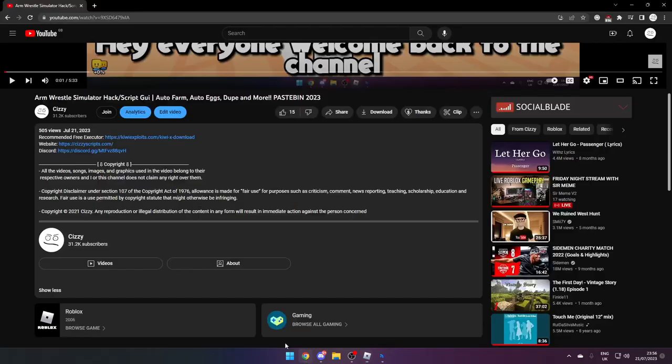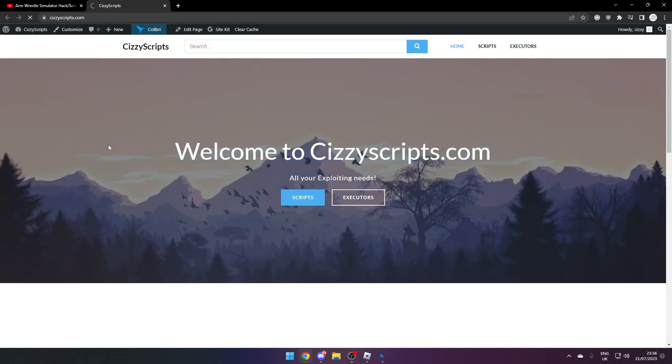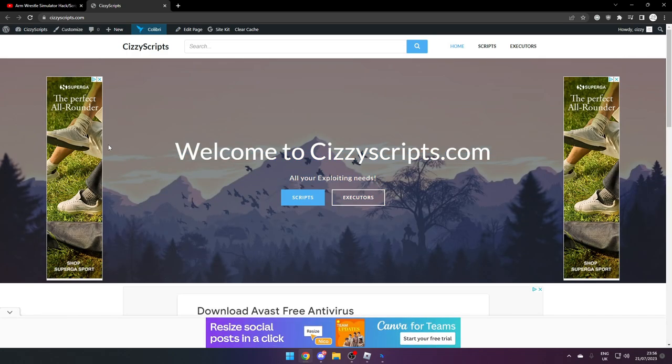First of all, what you guys want to do is head on over to the link in the description, which will bring you to my website, sissyscripts.com. From here, make sure you have an executor. If you don't, I do have a recommended executor in the description and you can go watch my tutorial on how to download it.